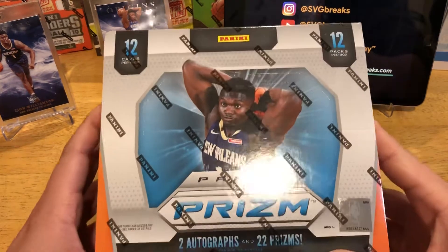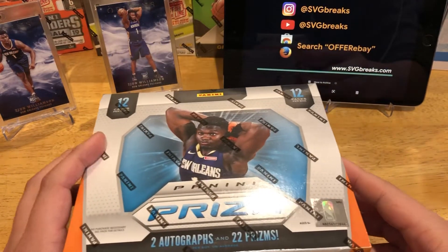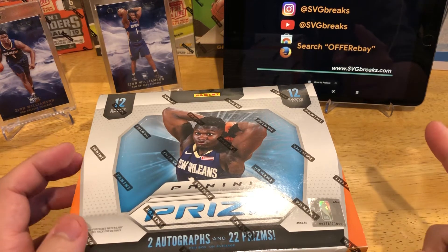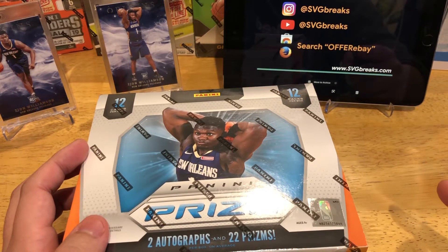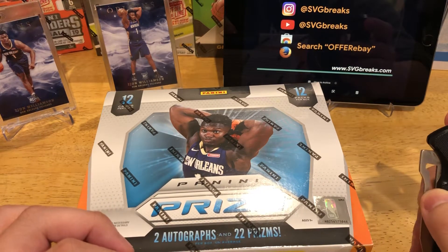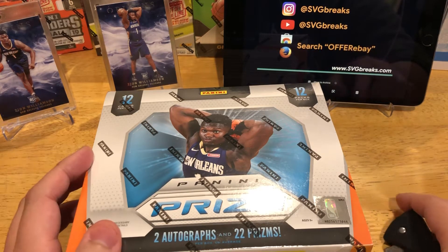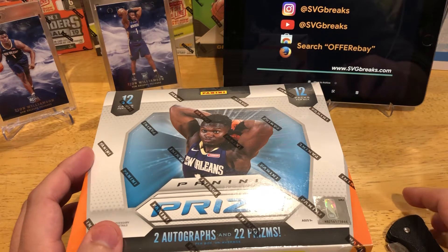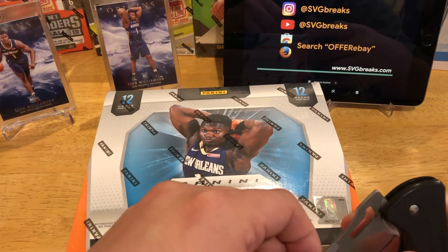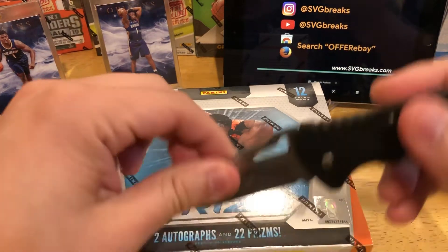Hey guys, SVG Breaks. We're breaking another Prism Hobby Box. Follow us on Instagram and YouTube, SVG Breaks. Also want to plug our extension, Offer eBay — you can download it via the Chrome Store as well as the Firefox Store. It lets you see the best offer prices on sold items that took a best offer on eBay. We have almost a thousand users of that extension, so check that out.